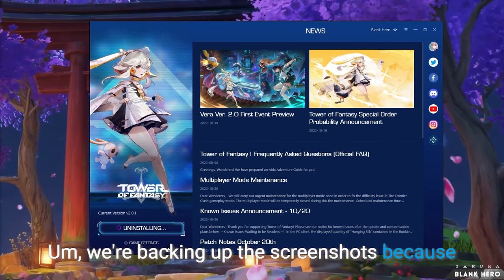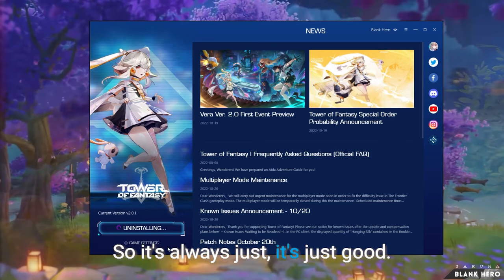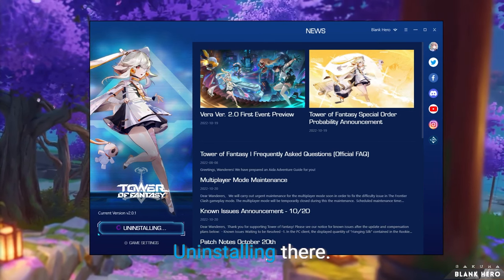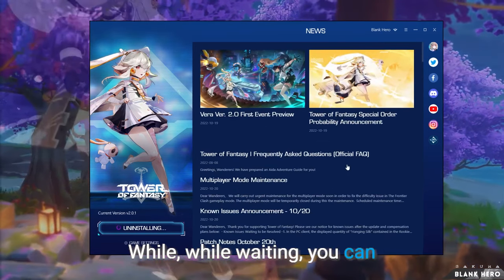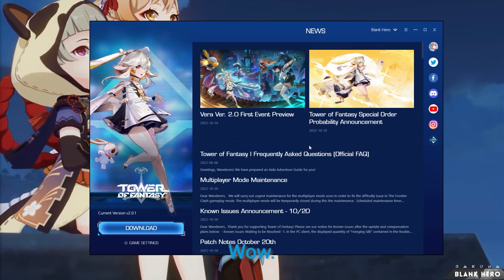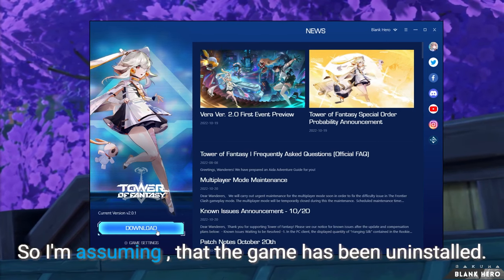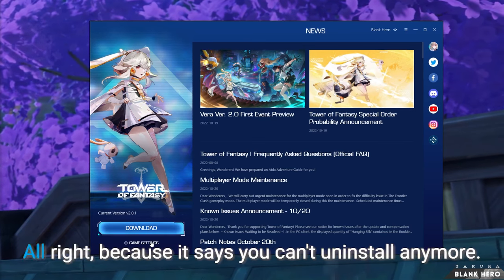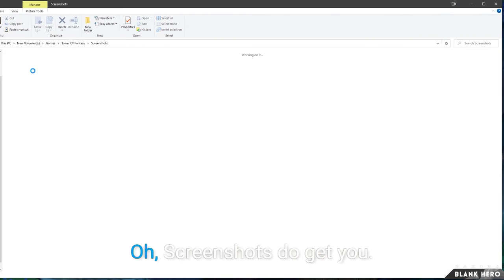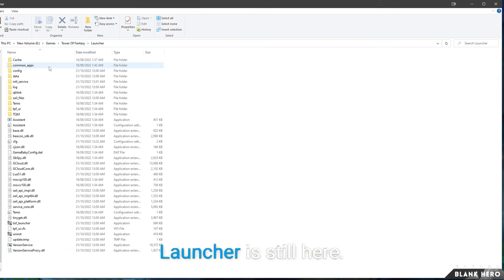We're backing up the screenshots because we're not sure if it will delete your screenshots file. It's always just good to have your screenshots saved. It says uninstalling — while waiting, you can read what's new: Vera version 2.0, first event, Vera is out. Now it says Download, so I'm assuming the game has been uninstalled. Screenshots do get kept, that's smart — but it's always good to back them up anyway.